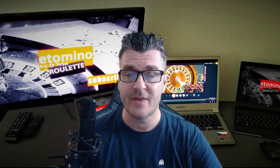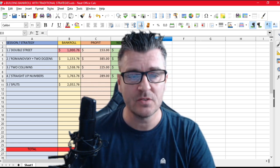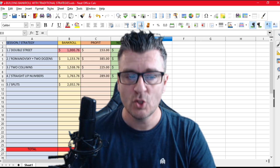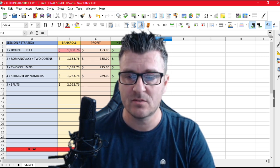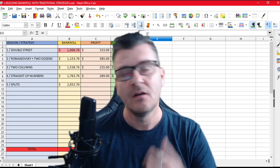Welcome to another video of building the bankroll with traditional strategies. I took 100 bucks and built my bankroll to 1000, and I keep building it as you see here. So far I've used double streets, Romanowski combined with two dozens, two column strategy, and straight up bets. Today I will show you another great strategy playing splits — my way. I'll also tell you the two biggest mistakes players make, not just with this strategy, but all strategies in general.